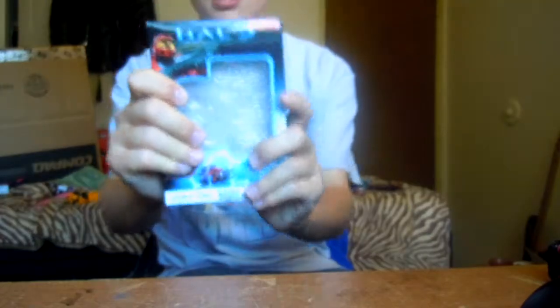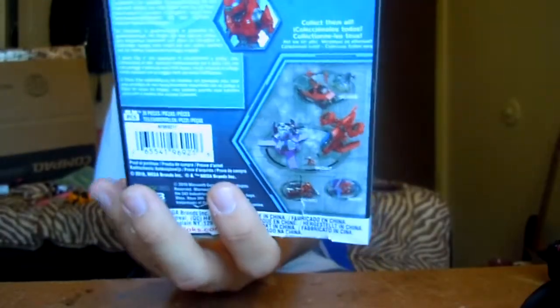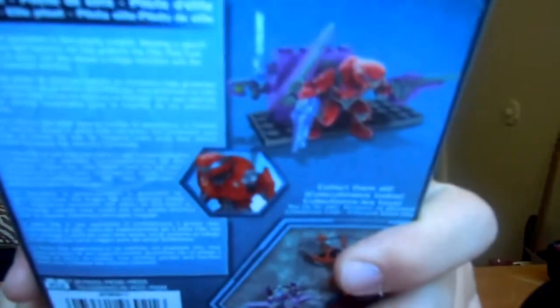I also got the second Covenant weapons pack, which comes with an Elite Flight and a few other weapons: two energy swords, a plasma pistol, a carbine, and a beam rifle. They're all painted, as you can see.